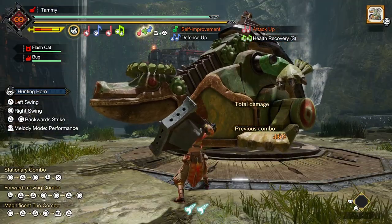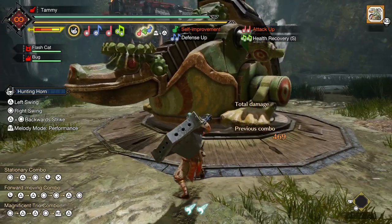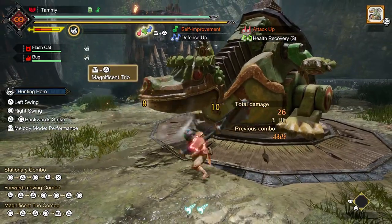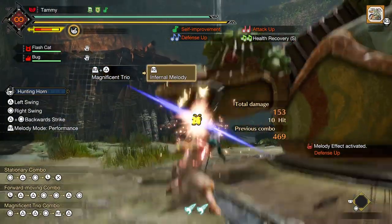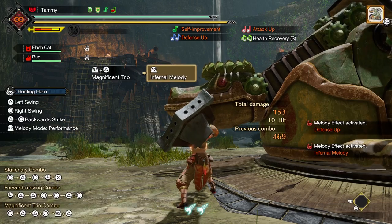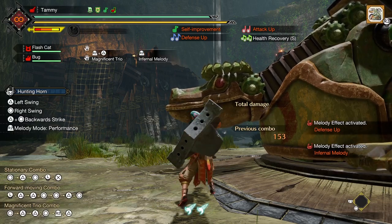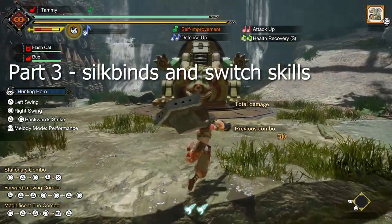And finally we're at the new mechanic: Infernal Melody. This is a fairly basic though large attack buff tied to a gauge that fills when you land attacks. When the gauge is full, you can press R2 after a Magnificent Trio to combo into the echo note animation from Iceborne, except that here it plays a 20-second damage buff rather than a note. Like self-improvement, this buff is also the same across every horn.